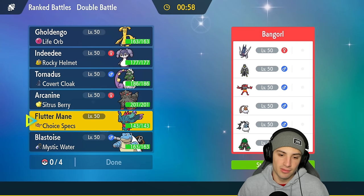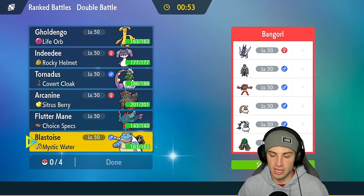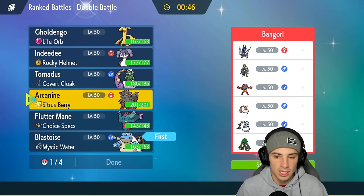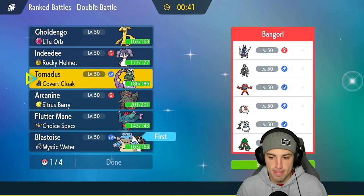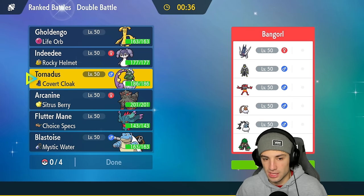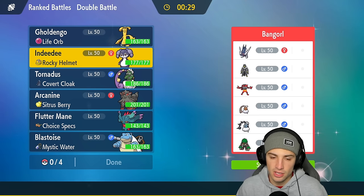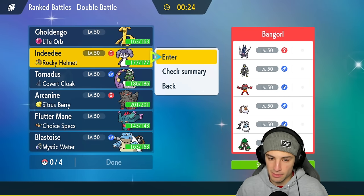Do I go Blastoise here? I could go Blastoise especially for Fake Out purposes. I'm going to go into Blastoise and I'm also going to lead Tornadus — yeah, with the Cover Cloak I actually like that. I could pop Rain Dance as well. Maybe we just don't even bring Blastoise — or maybe not Tornadus. This one's definitely going to be tough but we definitely want to bring in Indeedee. I do have Trick Money — I can pop Trick if I want to.